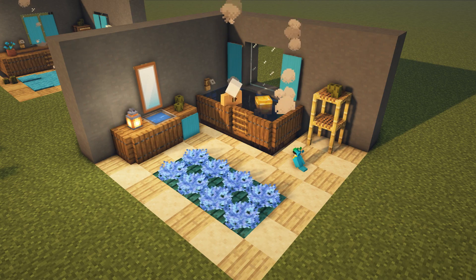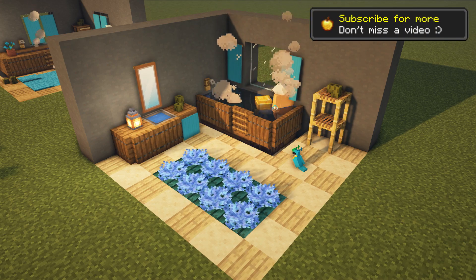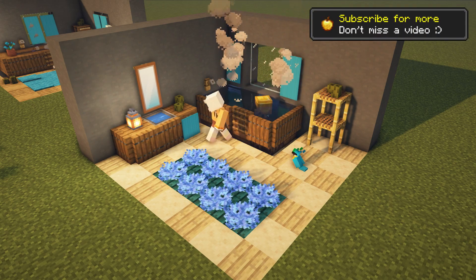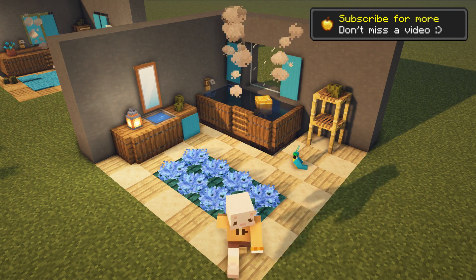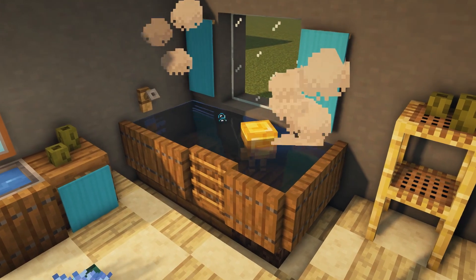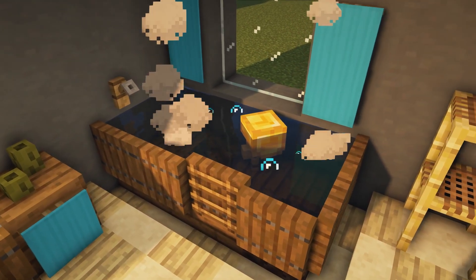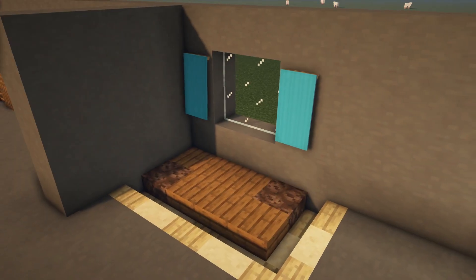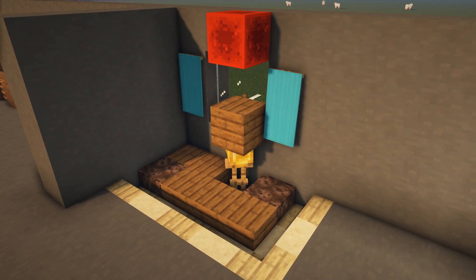This brings me to our second room, and this is probably my favorite. We have a little mirror, we have a little duck in our bathtub, and we also have a fluffy little carpet. So let's look first at how to make this bathtub with the little duck inside. I'm using some soul sand to get some bubbles in the water, so it really feels like a hot bathtub.